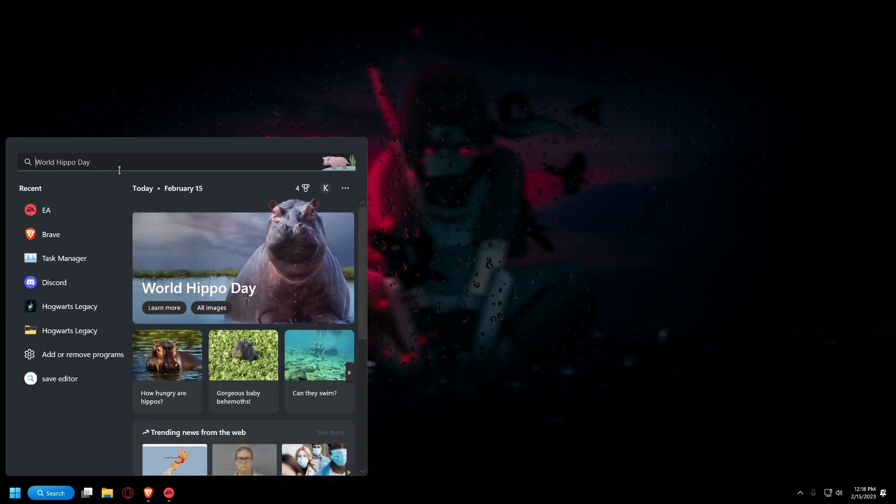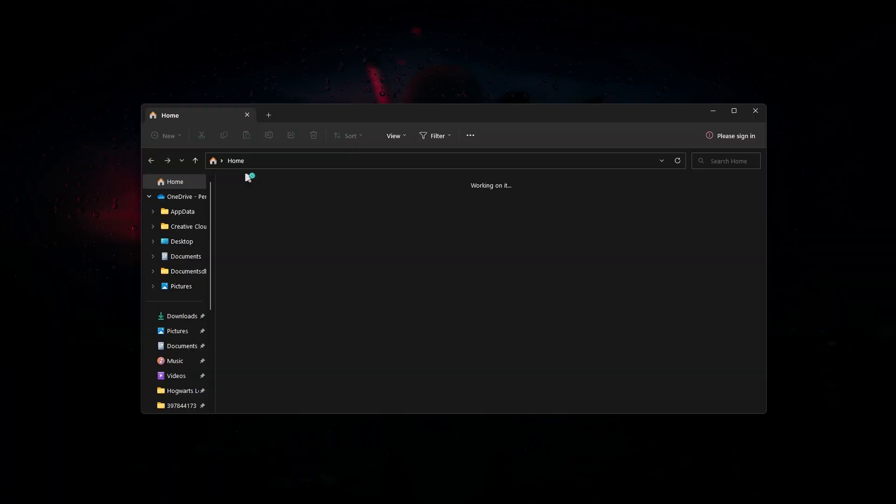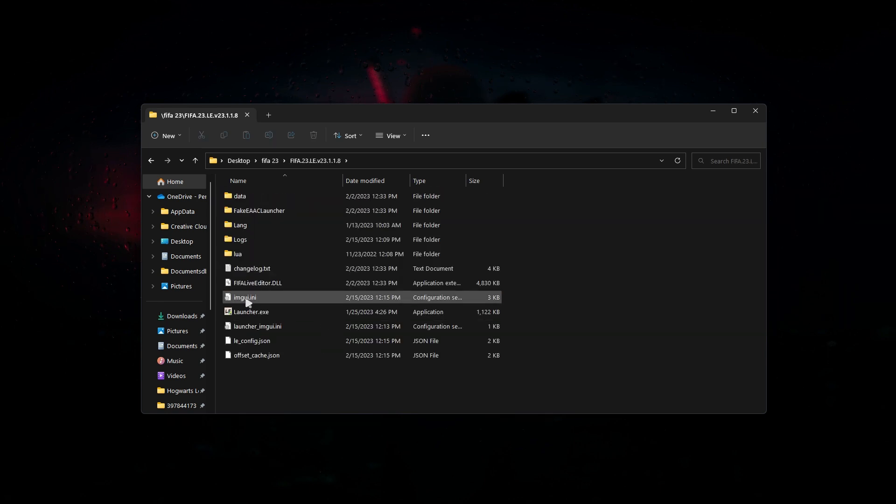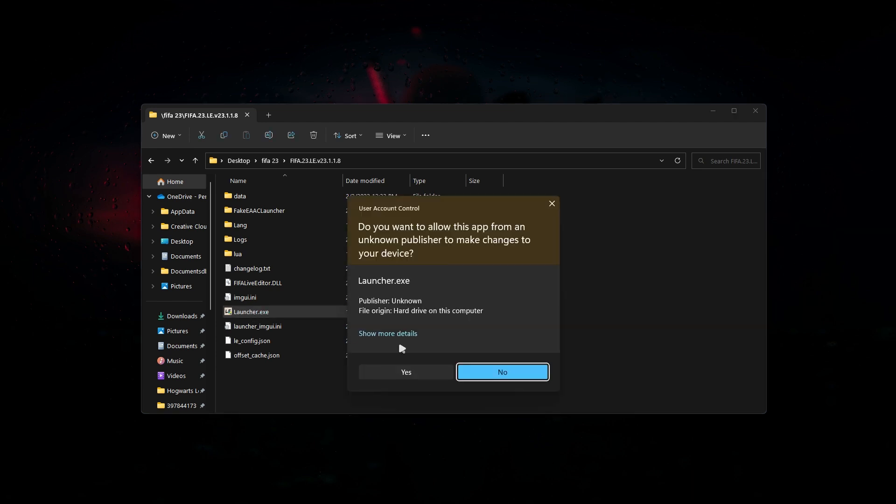Then minimize it - don't close it, because it sends you back online when you close it. What you want to do is go to the folder you just downloaded the files to, extract it, and you'll see the contents. Then you want to go to the launcher and launch it.